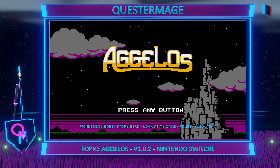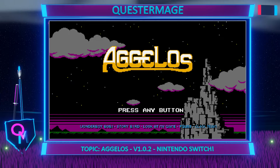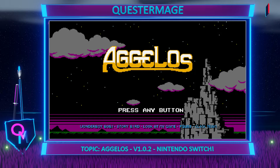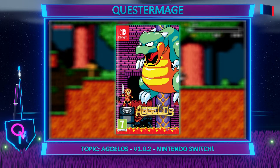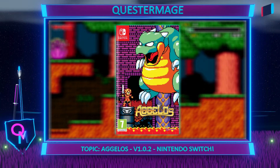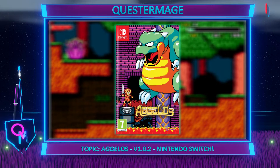Today I'm really happy to be talking about my thoughts on Agalos on the Nintendo Switch. I've been wanting to talk about this game for quite a while, so here we go. The current build of this game is version 1.02. The edition that I have is the regular retail edition. Inside the retail box you will find the game card only.